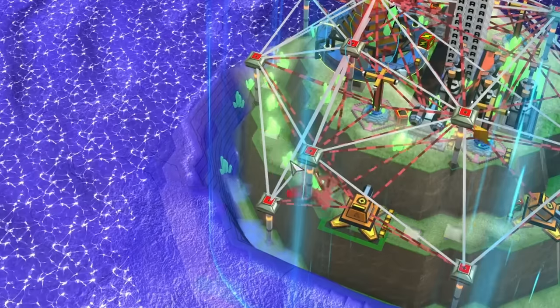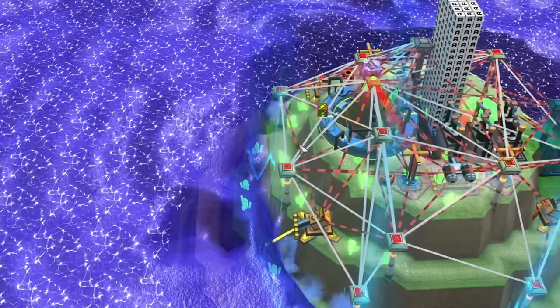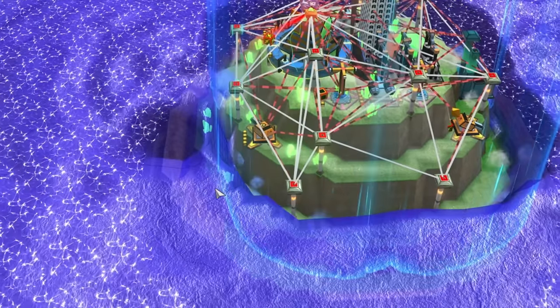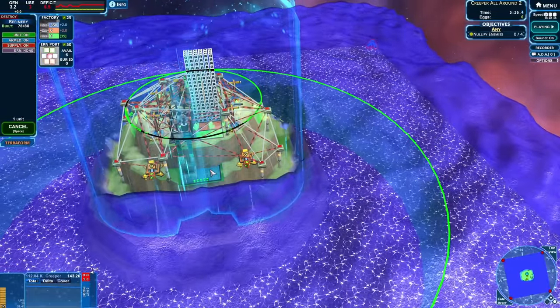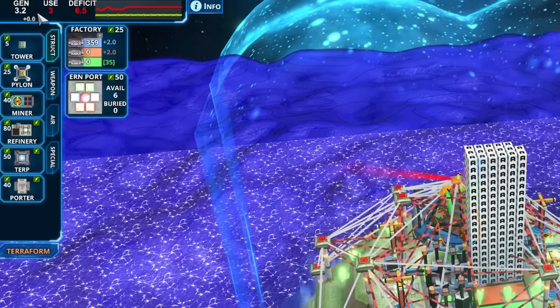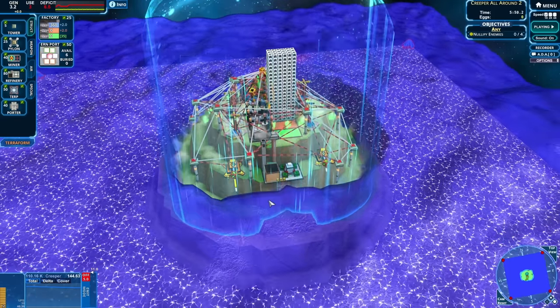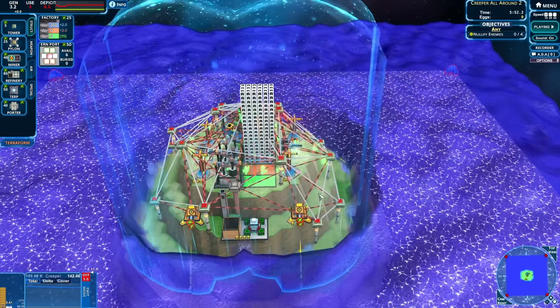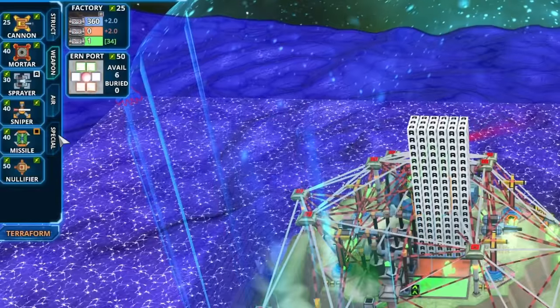I need some cannons over on the back side — this one isn't doing anything, so move it over there. I need to keep everything alive. Once this refinery gets built I think the usage is going to go down so we can solve this deficit. We're using 0.2 less than we're making, but that changes very quickly because these cannons need constant supply. Now we're collecting the green stuff so we can start to make lift deck.